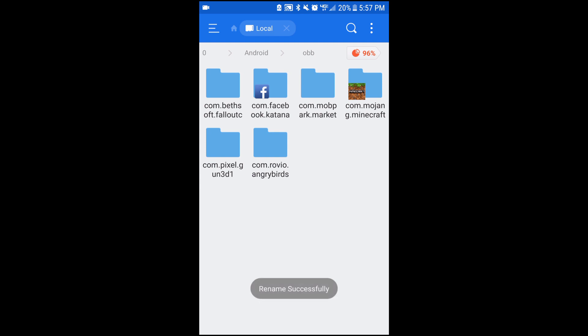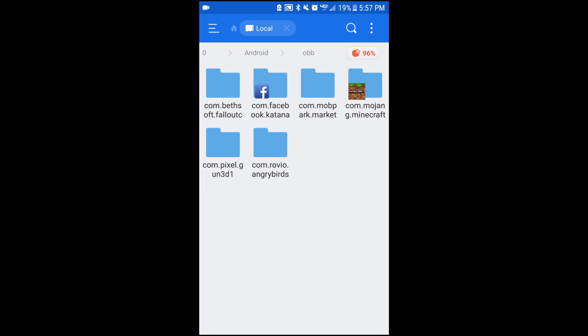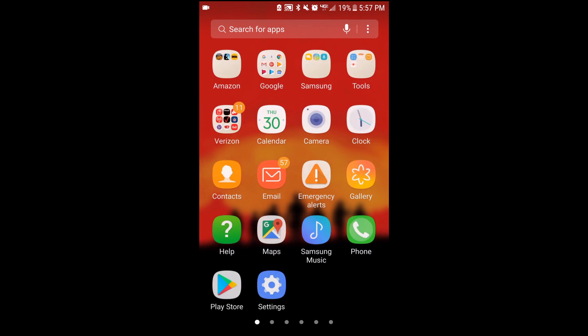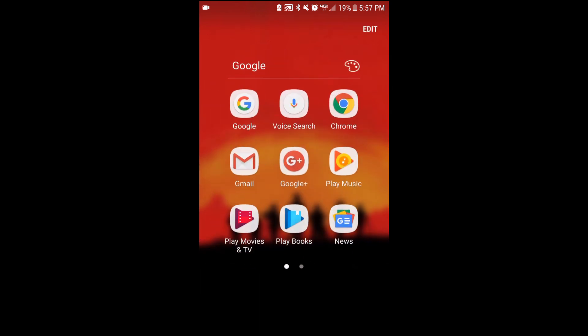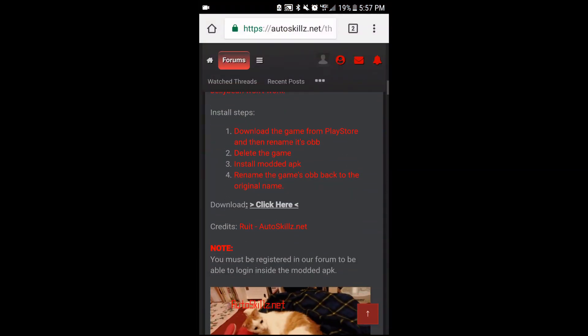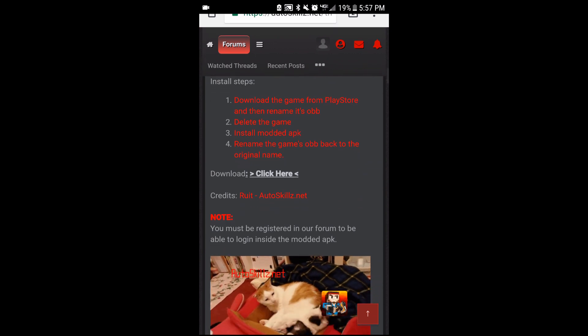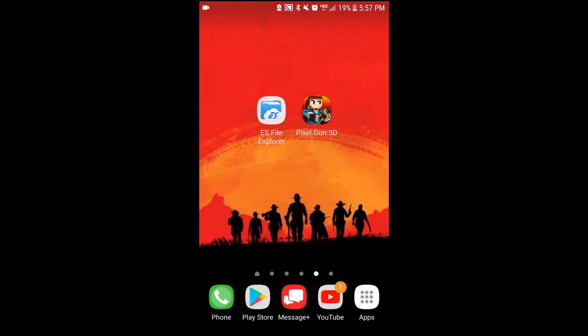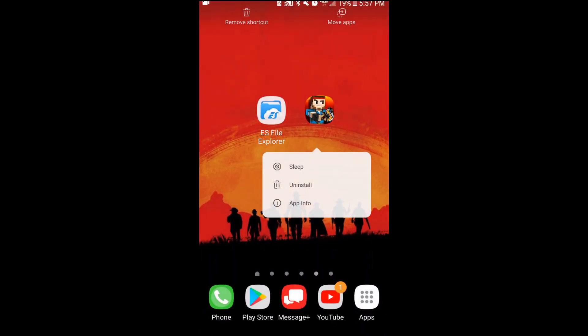I'm just going to name it 'one', since everybody's used to that. Then what we're going to do is go to Chrome. So I'm going to head on over to Chrome. It says download the game from the Play Store, rename the OBB, delete the game, and install the modded APK. So first thing we're going to do now is delete Pixel Gun 3D.